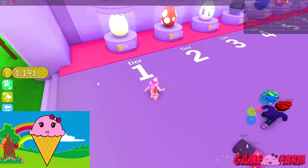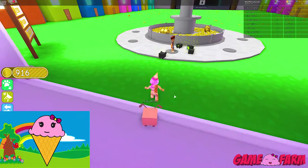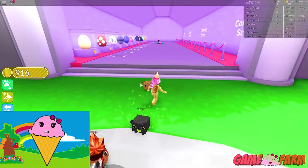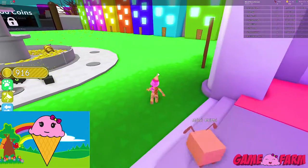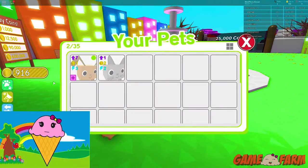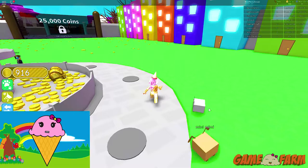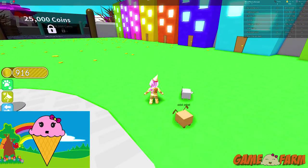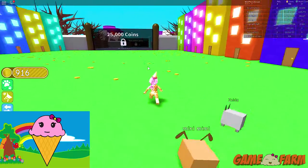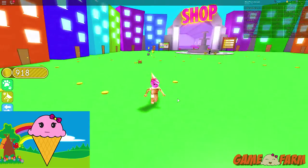Maybe I'll just get this first tier. I got another cat! I wonder where my second pet went. It's probably still in this waiting zone. Now I got two pets. Oh, and I already have this pet called Zelda. That's cool. I have a cat and a dog now. I love both.